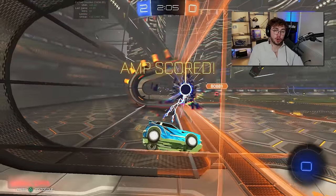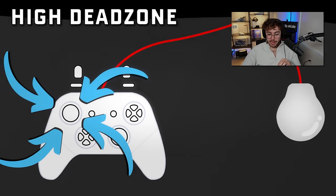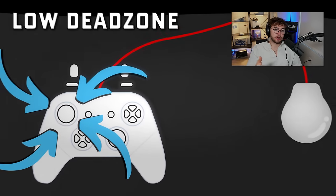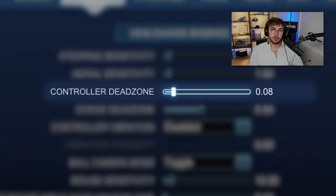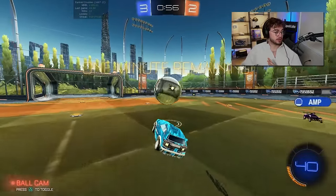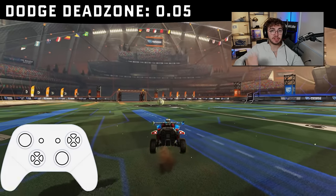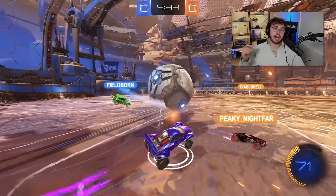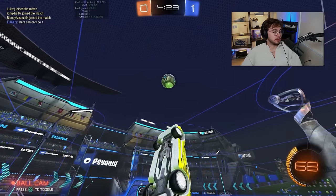Dead zone controls how far you need to push your joystick for the game to register a movement — you don't want to push it very far before your car starts turning. Most pros use anywhere from 0.05 to 0.10, with 0.05 being the most common. Lower will feel faster. For dodge dead zone, this controls how far you need to push your joystick to register a flip in that direction. To avoid accidentally backflipping during double jump aerials, most players use high dodge dead zones — anywhere from 0.5 to 0.8 is most common, and I personally use 0.6.